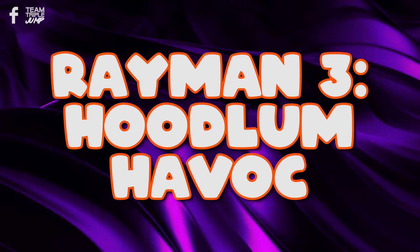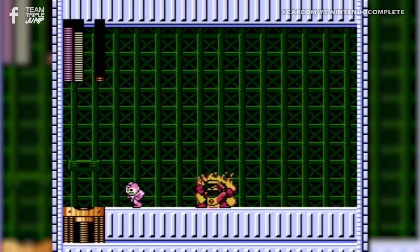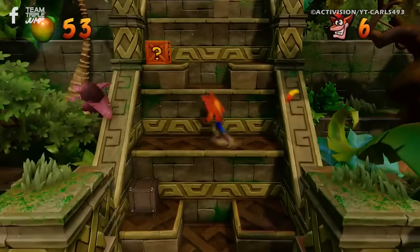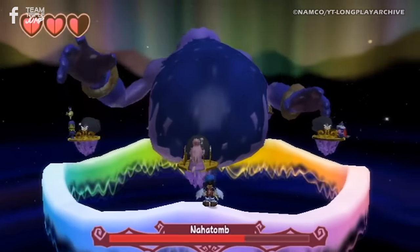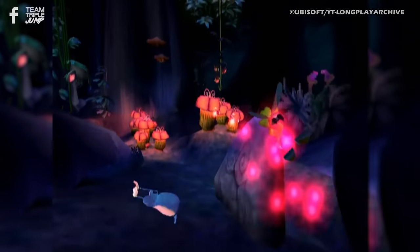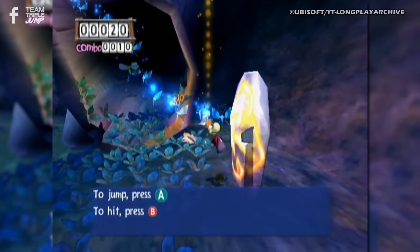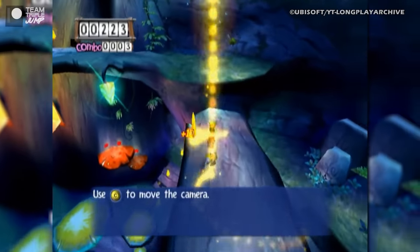Number 3: Rayman 3 Hoodlum Havoc. This next one goes out to everyone who's ever been made fun of for playing a game without reading the manual first. You know the control stick moves your character, you know which button makes you jump and which one makes you punch, and sometimes you can just work out the rest as you play, especially if there's a tutorial. If this sounds like you, then Rayman 3 Hoodlum Havoc is on your side. Murphy, Rayman's coach, who acts as your guide throughout the game's tutorial, tells the player everything they need to know about the game by reading it straight out of the manual itself.